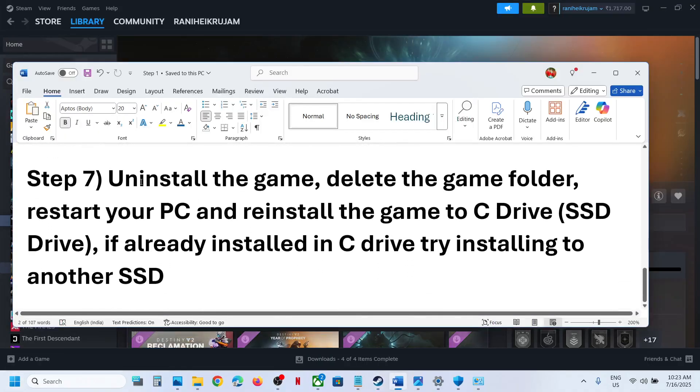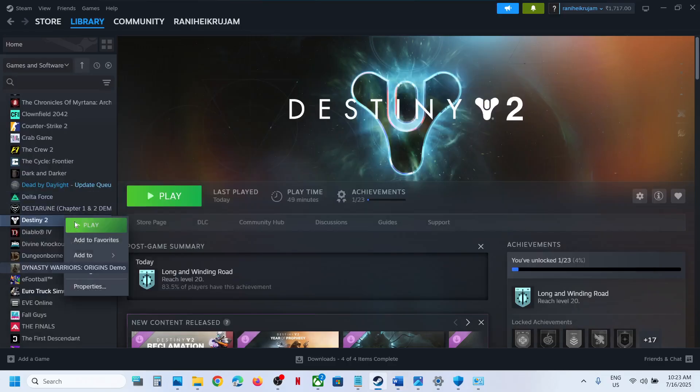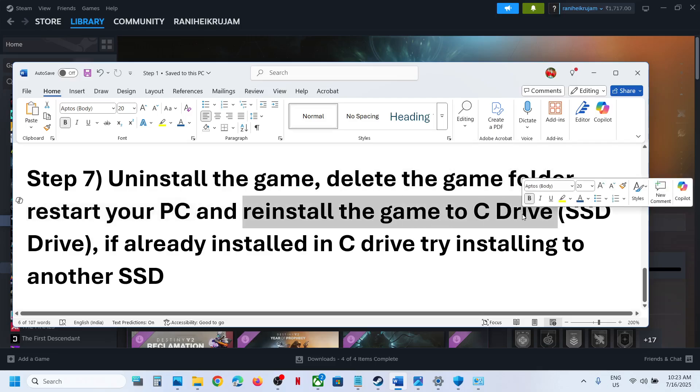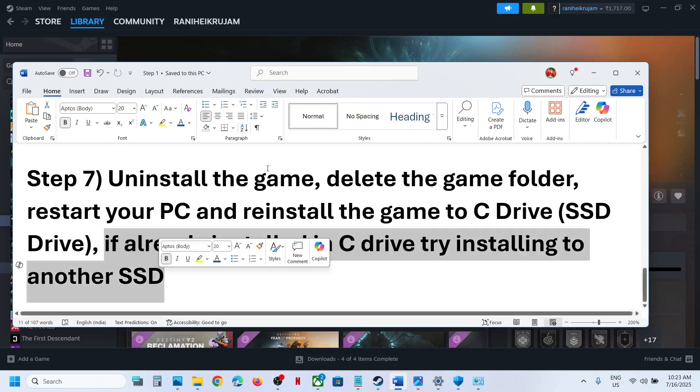If nothing is working, the next step is to uninstall and reinstall the game to a different drive. Make a right-click on the game, select Manage, and click Uninstall. After the uninstall, go to the game installation folder and delete the game folder. Restart your computer, then install the game to the C drive. If it's already on the C drive, try installing it to another SSD and then check.